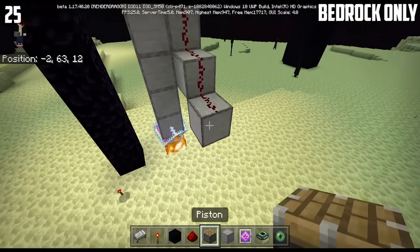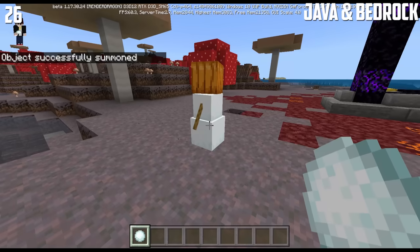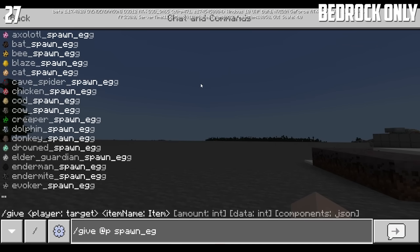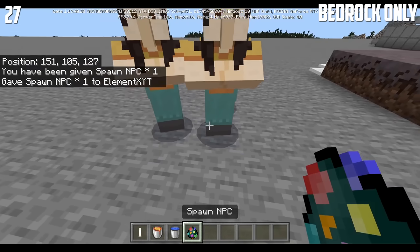If you push a block in the End toward an ender crystal, then it will disappear. Snow golems do not leave a path in mycelium. Here's how you get an NPC spawn egg in Minecraft: use the command "/give @p spawn_egg 151". And if you spawn it, then it will look just like this.